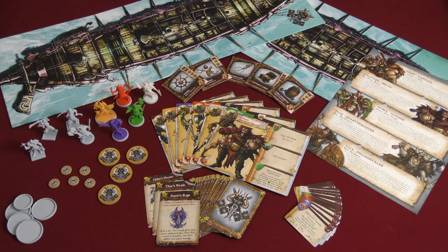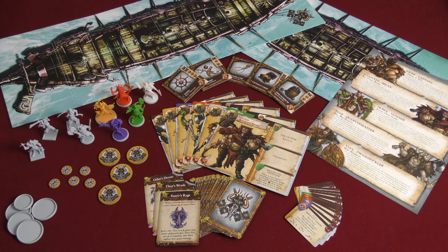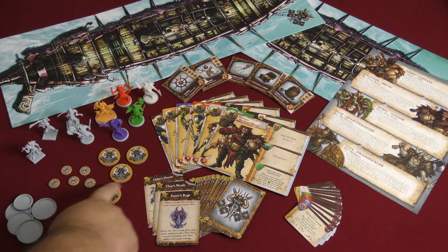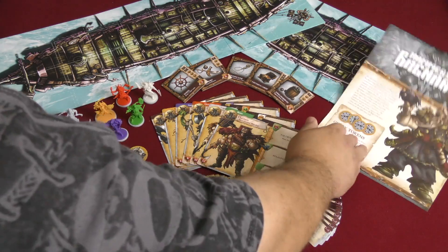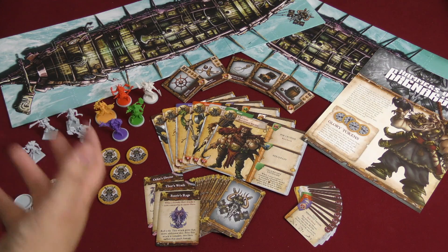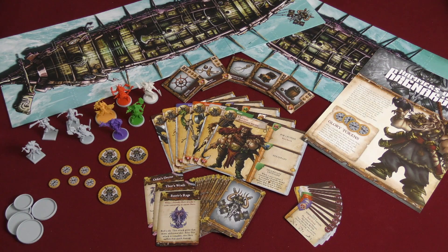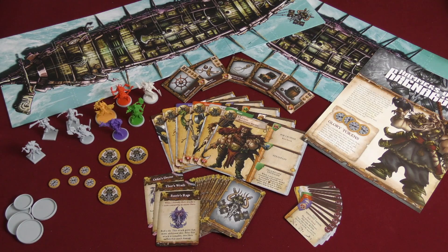You will be getting miniatures for all of those things as well — each of the five new heroes, three different sculpts for the crew, and another sculpt for the bosuns. You will also be getting your deployment tokens and the glory tokens. Glory tokens are pretty much another currency for the Hammers to use in the game rather than just gold, giving them the ability to do certain things. You'll also be getting all of the ability cards for all of the new characters, and the Hammers of Ragnarok will come with their own Viking-ish themed deck.